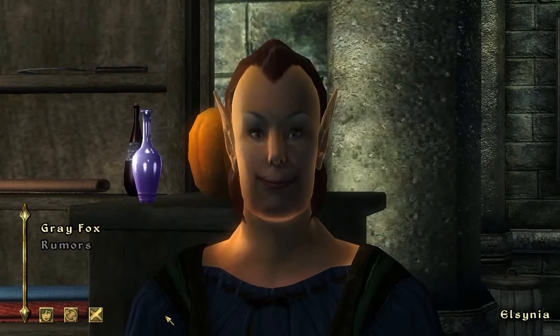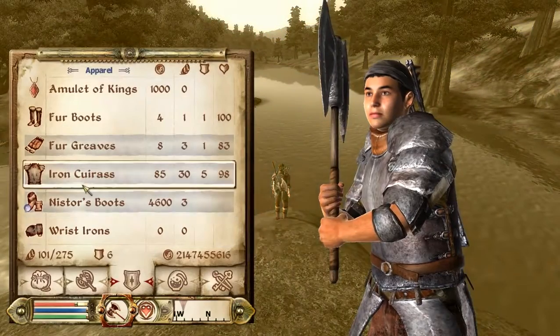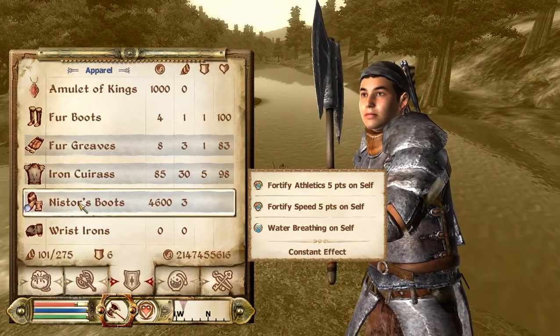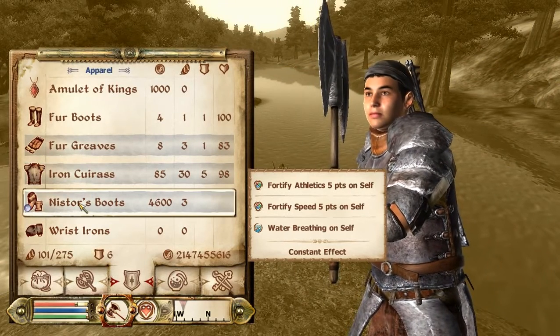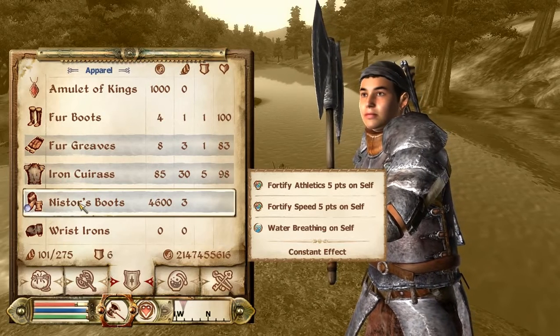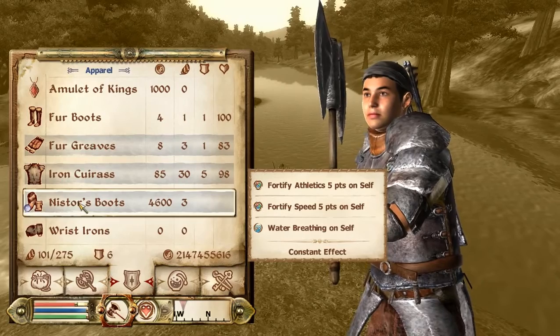We're now going to show you some effects of Nyster's Boots. Some of Nyster's Boots abilities are Water Breathing on self, and Fortify Speed and Athletics on self. This is an alternative to Fin Gleam. However, Fin Gleam may be free but harder to find. Nyster's Boots will always be located in Best Goods and Guarantees, but for a price.